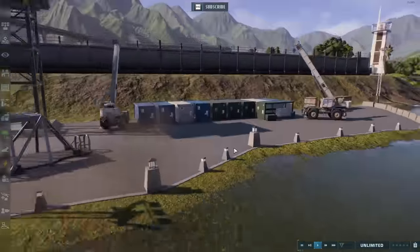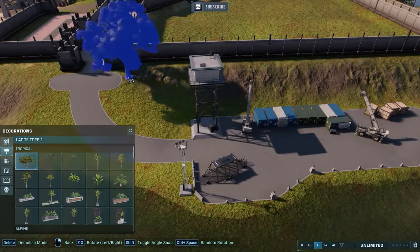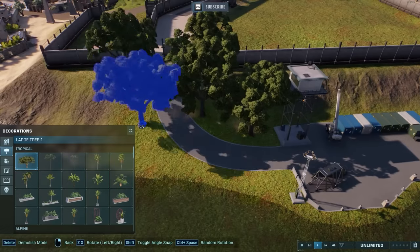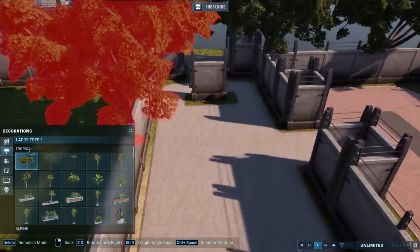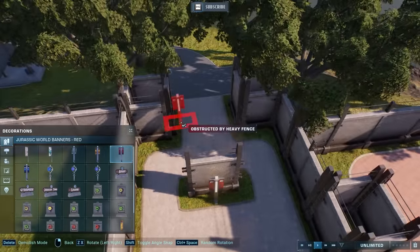I had to put most of the decoration at the back of the dock. I managed to put the cage at the front, but everywhere else — terrain constraints, terrain constraints, terrain constraints. So that's basically the east dock already done. It was a really simple build; I didn't have that much space, or rather I didn't want to use that much space for the east dock.